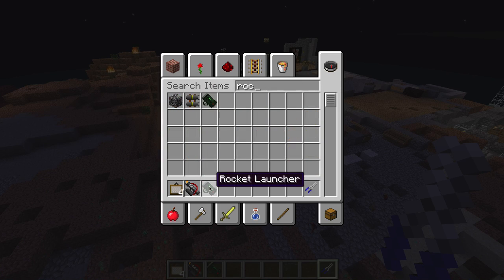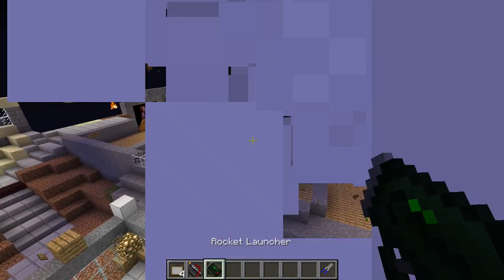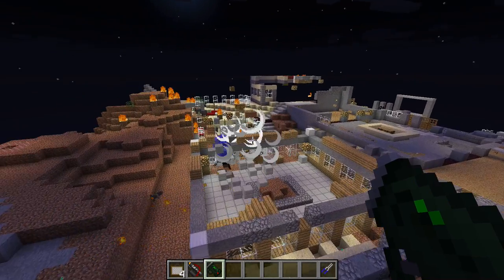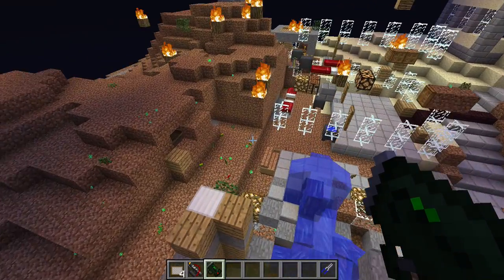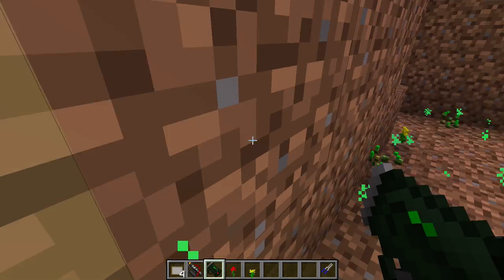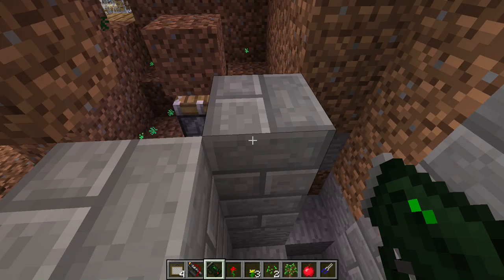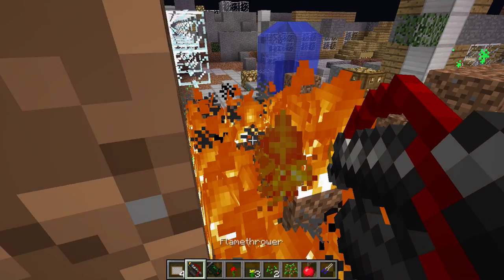Watch this — rocket launcher, and it's like declared war. That's how you open a door up. And there's the flame thrower.